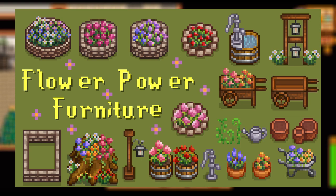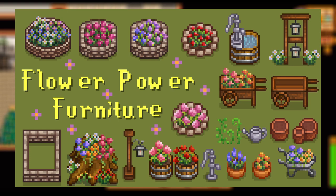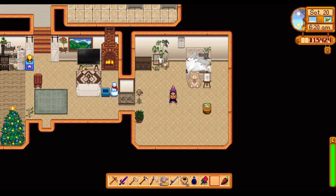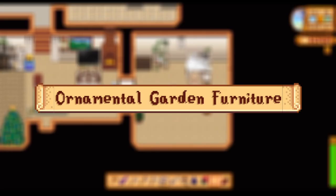Up next, the Flower Power Furniture mod adds vibrant flower decorations as well as some furniture you can pop into your game. While a lot of these items are probably more for your outside area, you could definitely use some of them inside to bring some greenery or a bit of spice into your house. It truly works if you're going for an overgrown, very planty vibe.